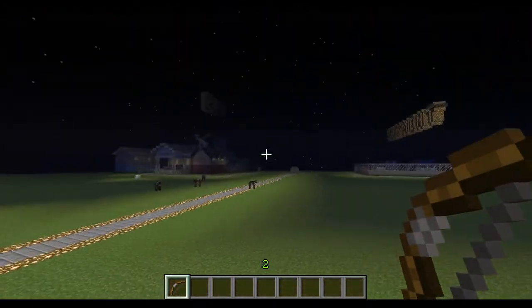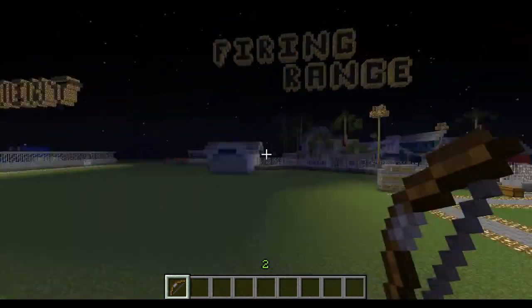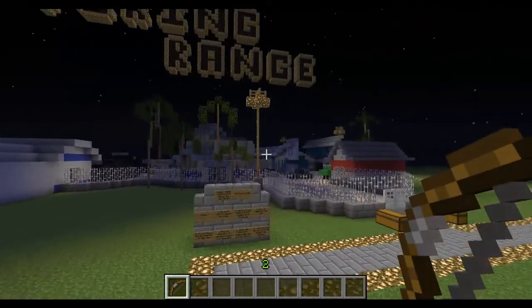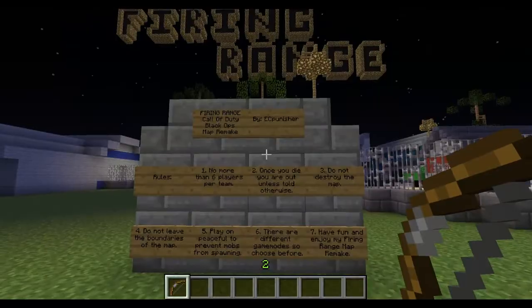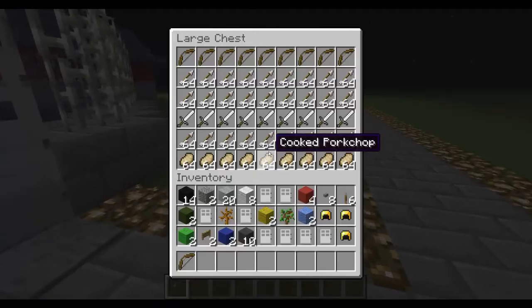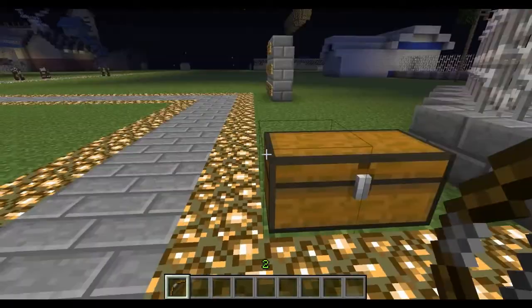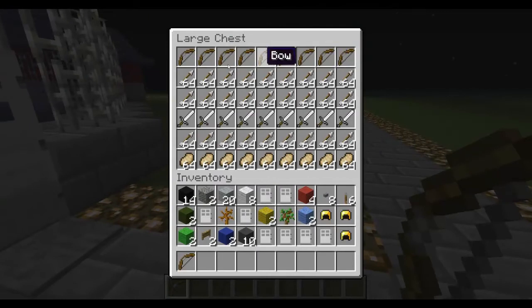So you come in here, we got Carbon down there, we got Shipment there - I almost forgot what map it was. We got the rules here, read those, and then each of these chests - that's an empty one - for supplies you gain. On what you want to do is you want to take one bow at the start of each round, one sword, and probably half a stack of arrows.